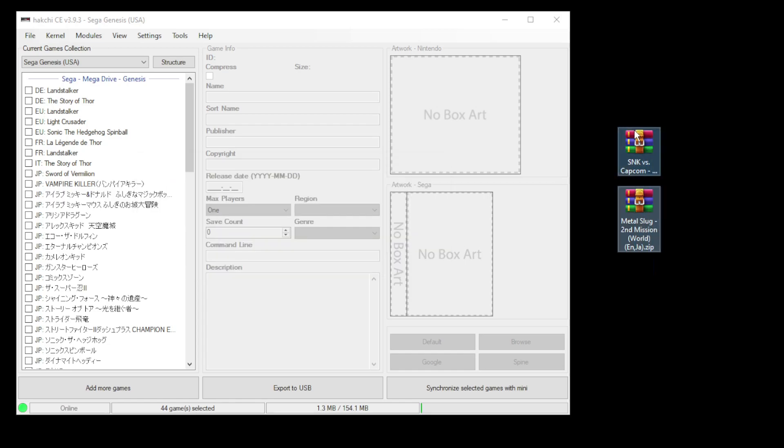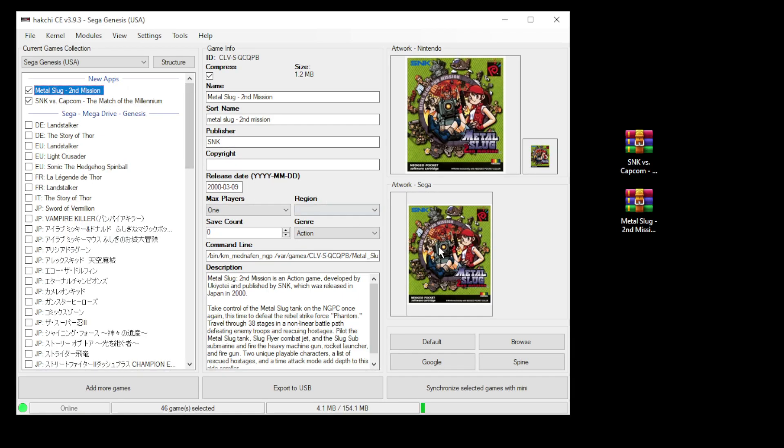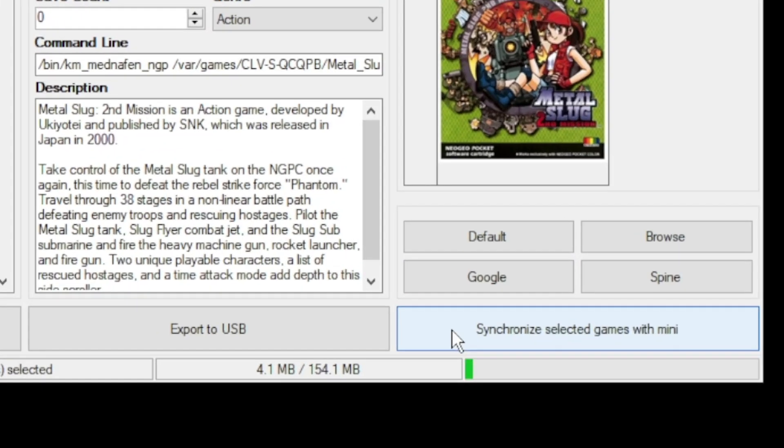To add your games, just highlight them and drag them directly into Hakchi. Hakchi will automatically add the box art, description, and change your command line. The last step is to go to the synchronize selected games with mini button down here, or export to USB if you're using external storage.